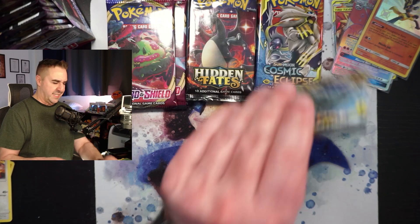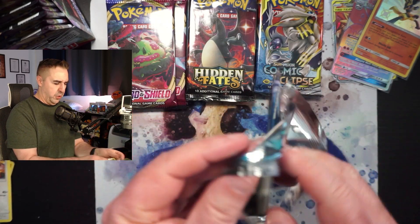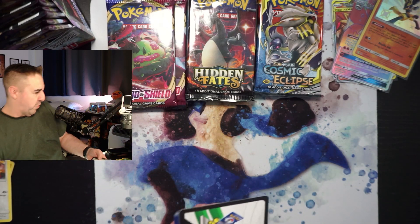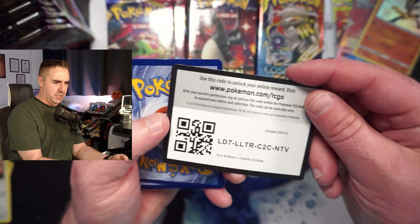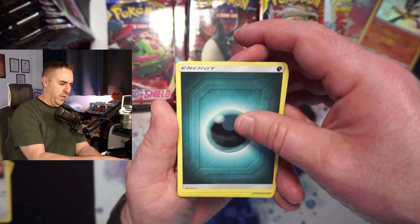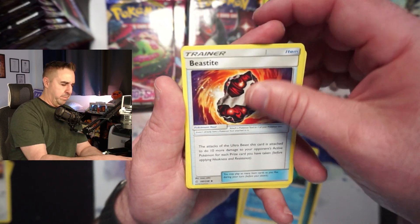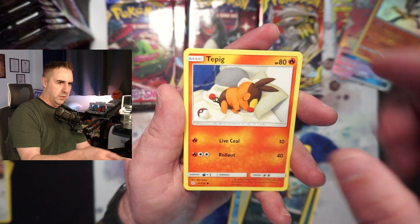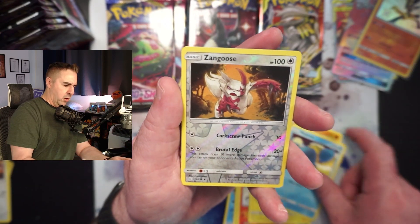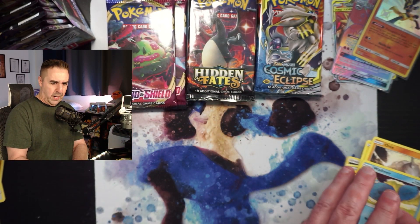I'd love to pull another Charizard obviously. We pulled the Mewtwo again, which was super cool. We still need that Cynthia. Shiny Espeon is the only Shiny Full Art we have not pulled out of Hidden Fates — that's like the one we haven't pulled yet. We got Darkness Energy, Guzma, Hala, Primplup, Beastite, a Carvanha, a Tepig, Togekiss, Onix, Wailmer, Reverse Holo Zangoose, and a Holographic Steelix. So a Holo Rare in that pack — not too shabby.